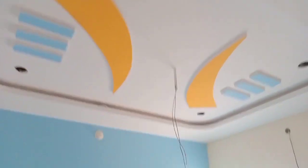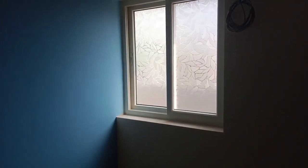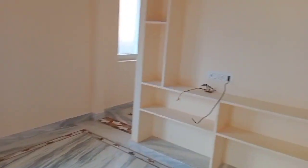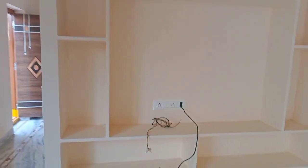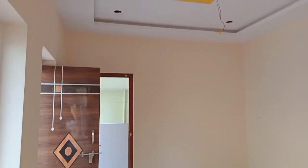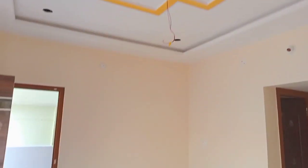This is the common washroom. This is the kids bedroom. This property is the west facing building. This property is 156 square yards and 176 square yards. This property is located on the ground floor.